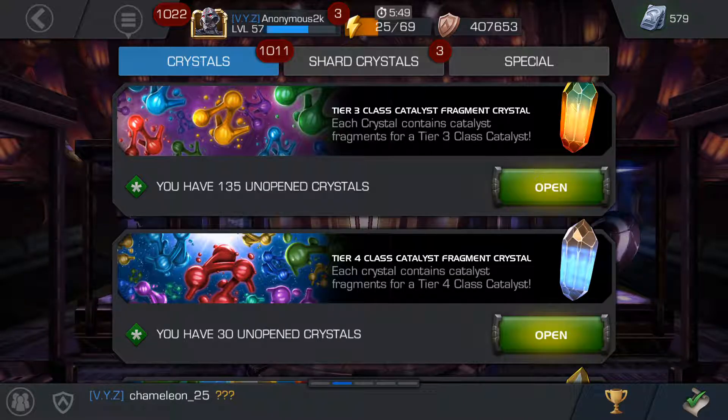I've got 30 of the tier 4 and about 135 of the tier 3 class catalyst. I'm not going to open the tier 3 because when you have a maxed out inventory they go to the stash, and after 30 days in the stash they just disappear. So I'd rather wait and see what champions I'm going to get and maybe I'll need them — unless I really need to sell some to get the tier 4.